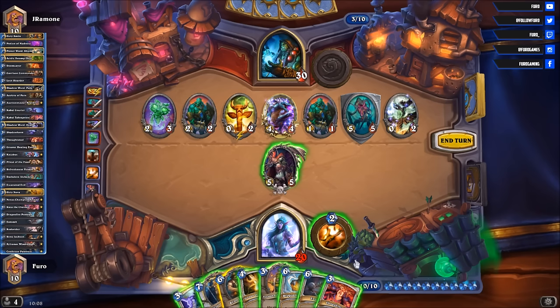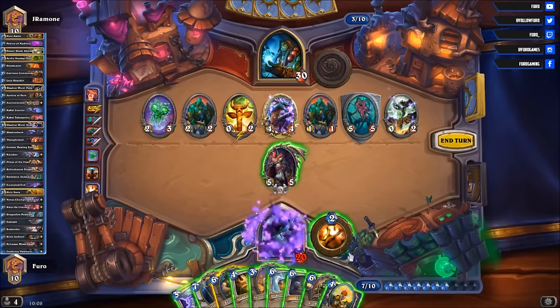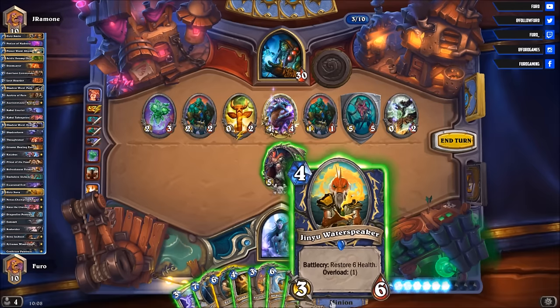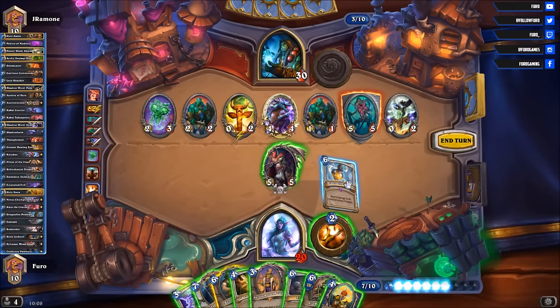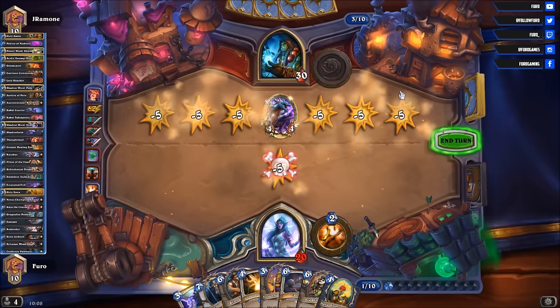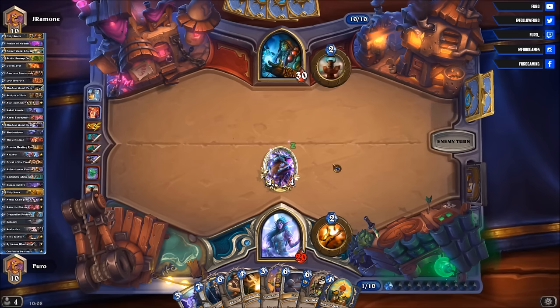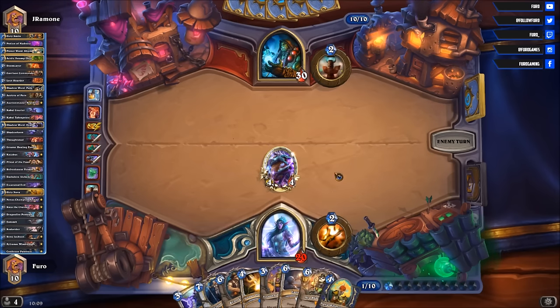Let's play the Thoughtsteal here first — maybe we get another nice card. Aya Blackpaw and the Water Speaker — decent cards. And steal the Drake. Thank you for that. So that means the Aya Blackpaw is currently not in his hand.